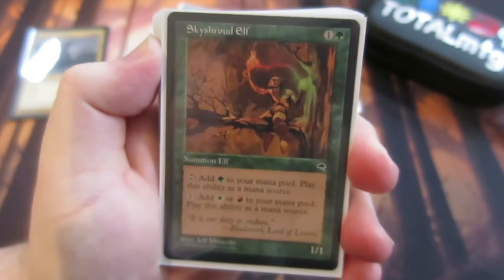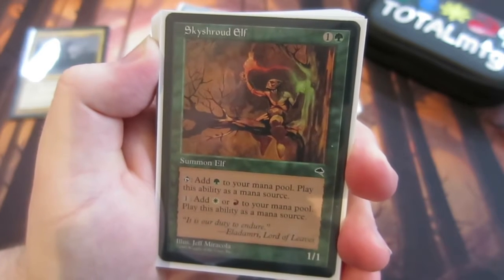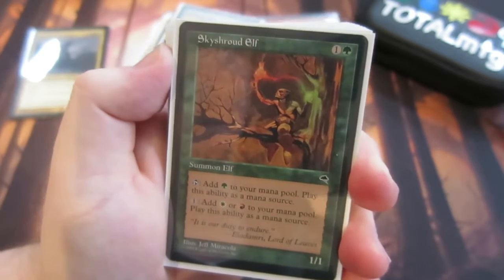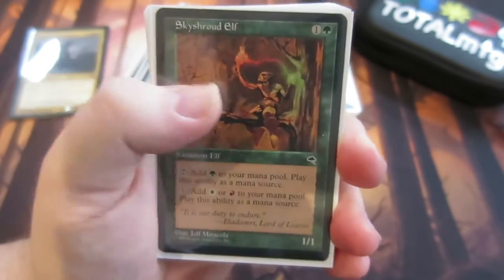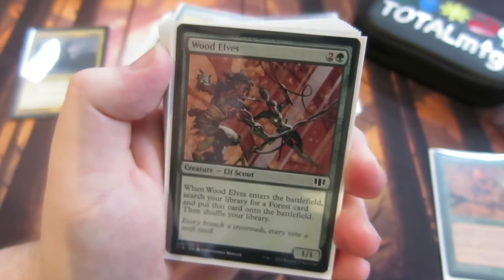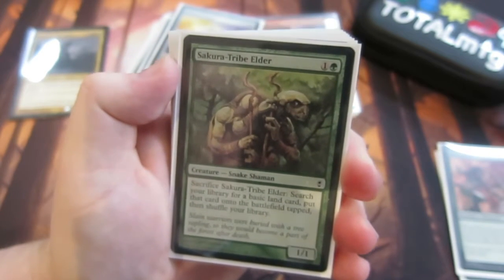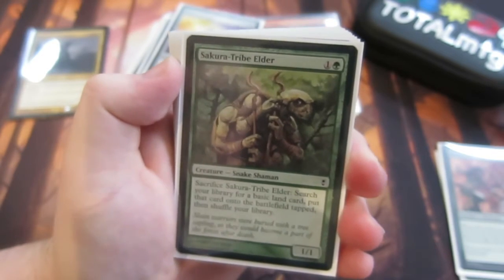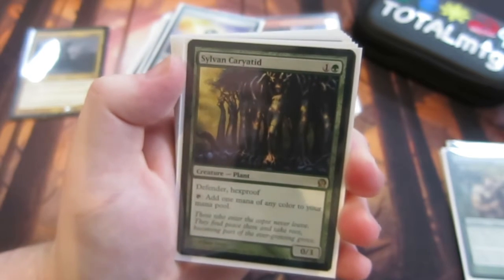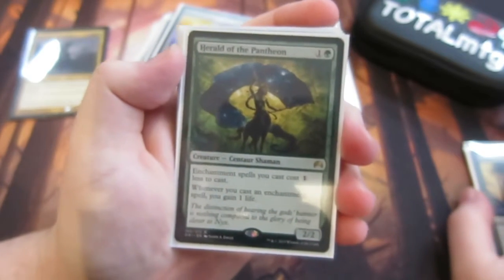We start off with some rampy creatures. Sky Shroud Elf costs two, comes down, you can tap it for a green and then tap for a white and a red if you pay one. I'm probably thinking of swapping this to Birds of Paradise, but I had it in my collection and wanted to use it. Then we have Wood Elves — enter the battlefield, search for a forest, a nice rampy card. Skyshroud Tribe Elder — brilliant, comes with a blocker, then you can sacrifice it to get another basic land, which helps you ramp out. And Sylvan Caryatid, which is hexproof and taps for any color — a brilliant card.